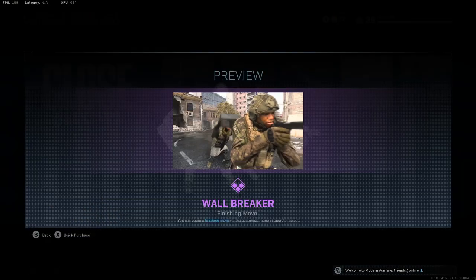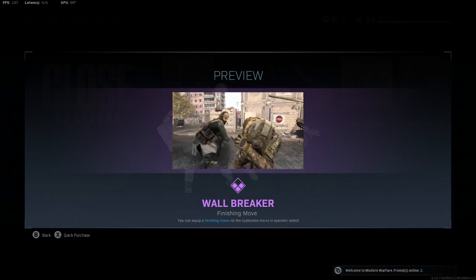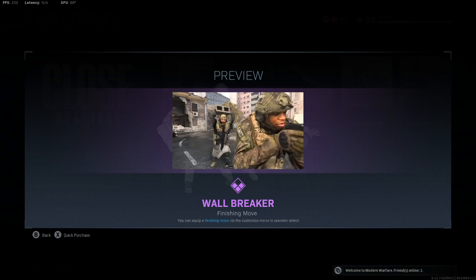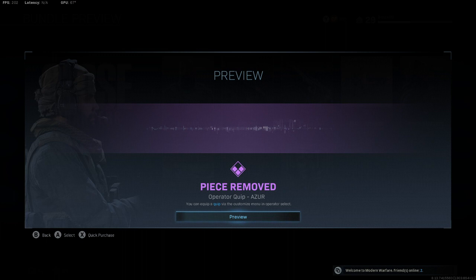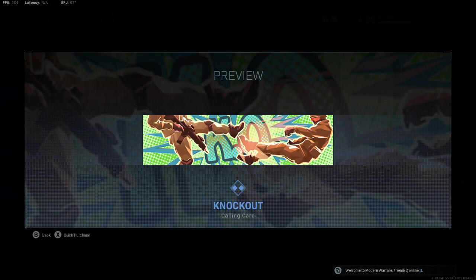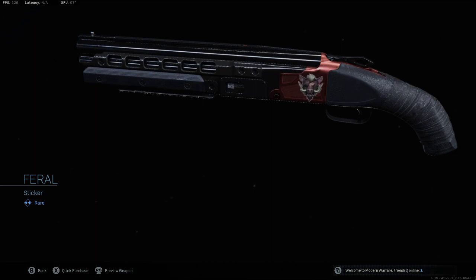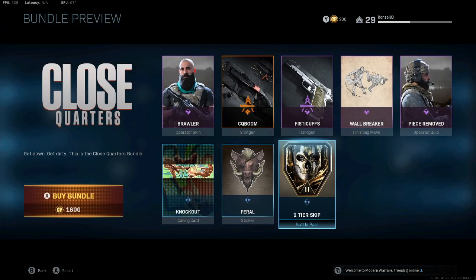Look at the Wall Breaker finishing move — oh that is brutal, oh my god I love that. You also get the Knockout calling card, the Feral sticker, and a one tier skip. That's all for 1600.